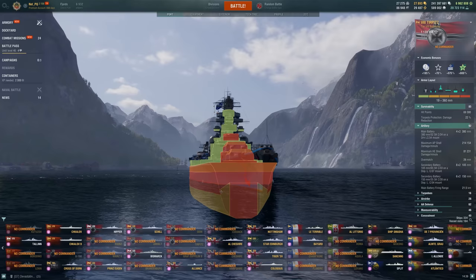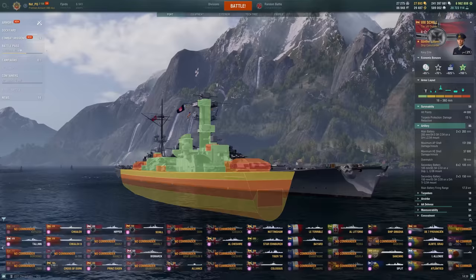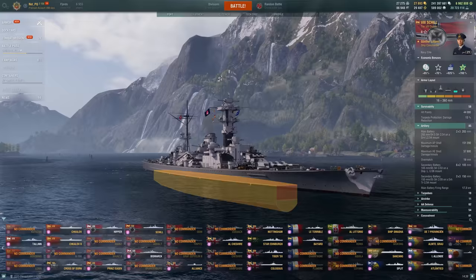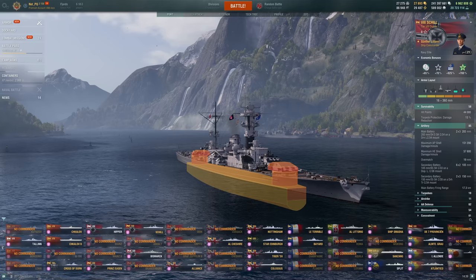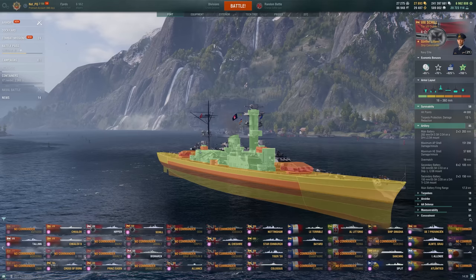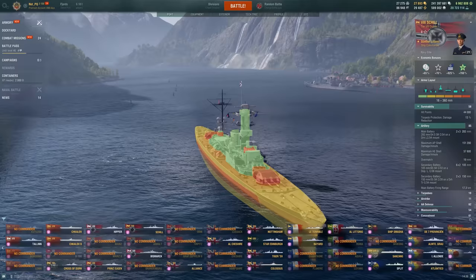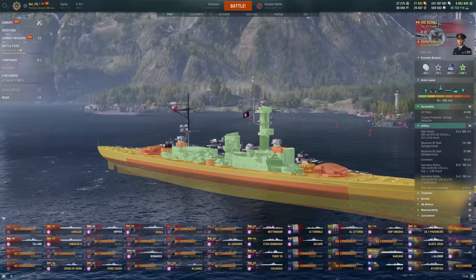You can see with something like the Tirpitz, for example — the angle is just much, much more useful for bouncing shells up and away from the citadel. But it is decent armor here: 60 millimeters behind that, and then the last 30 millimeters. Reasonably armored, especially given that this is going to be a cruiser, not a battleship. The citadel sits maybe slightly above waterline, so I don't expect to be taking a ton of citadel damage. Deck armor is 30 millimeters — decent overall for this ship.